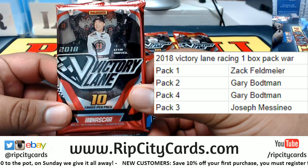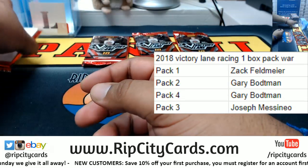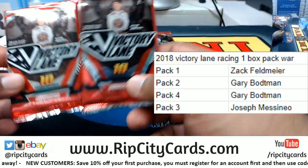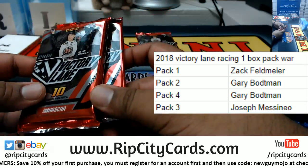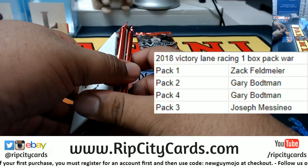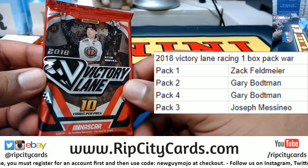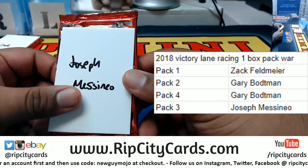So pack one goes to Zach. Pack two and pack four go to Gary B — the marker is really running out of ink. Two and four going to Gary. And pack three goes to JMas — you can kind of see the three over there.